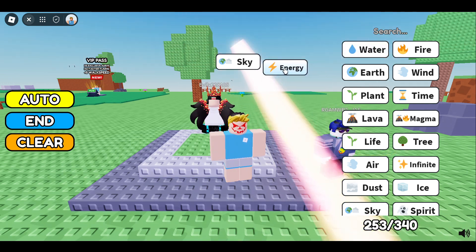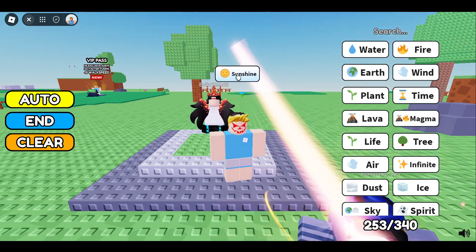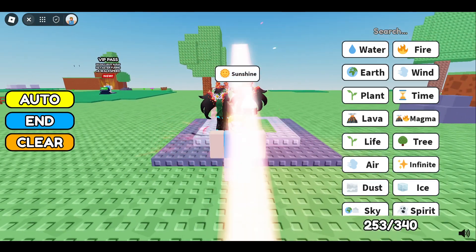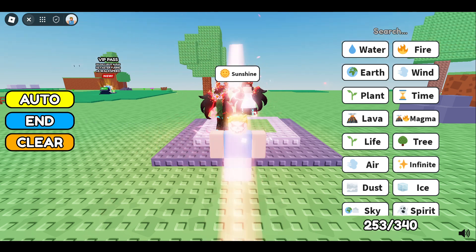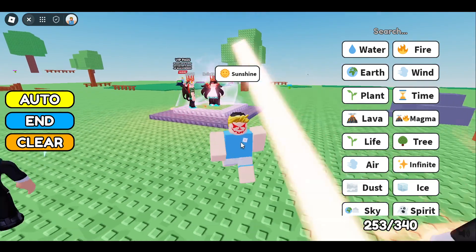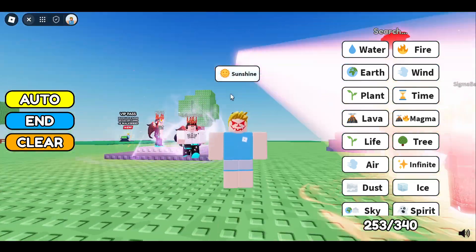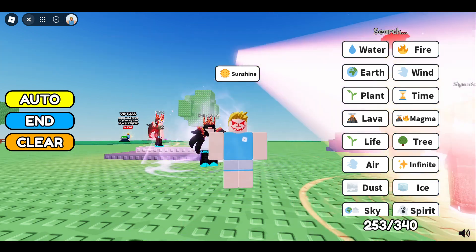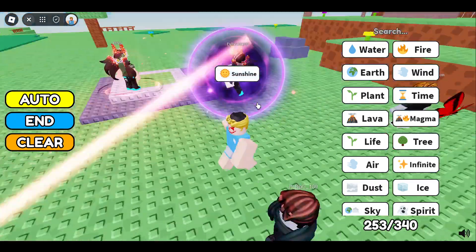Once we have energy, combine energy with sky to make sunshine. Now, there is no item by the name energy ball or aura in the game, but you can make sunshine, which is a good alternative — it has an energy ball kind of effect and also looks like an energy ball.